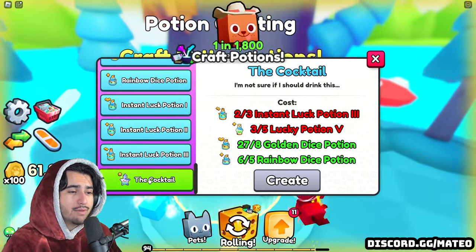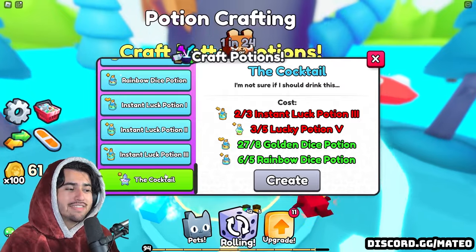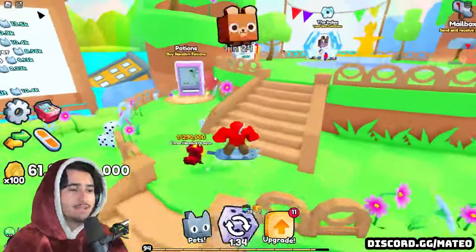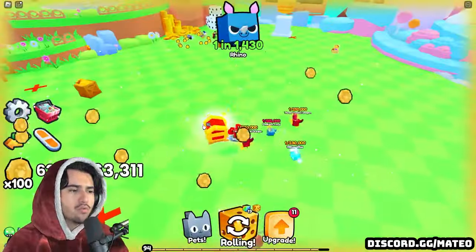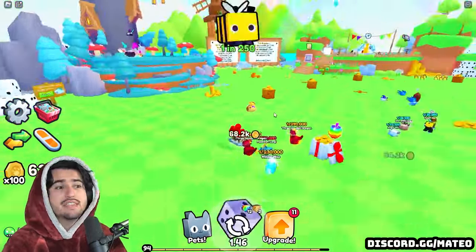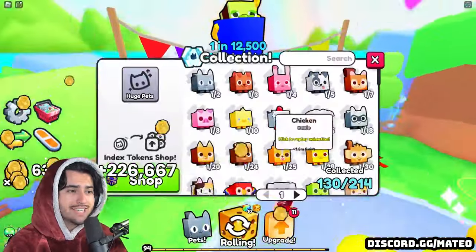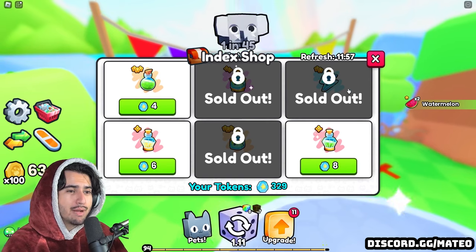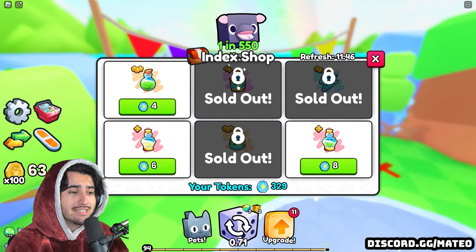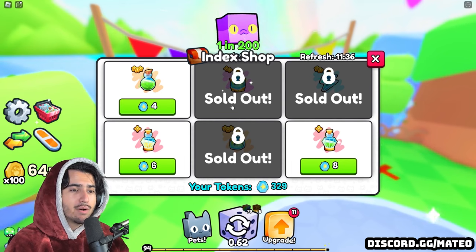You also get potions from the chests, so it's very important to destroy those as soon as they pop up. Another key point is the index shop: every 30 minutes this shop resets, and using your tokens you can buy up to the tier 3 instant luck potions. Make sure that every 30 minutes while you're playing you check this out and buy all of the instant luck potions available.